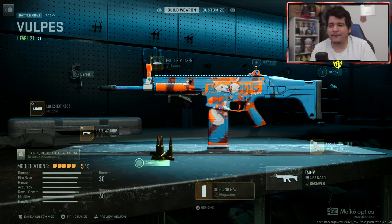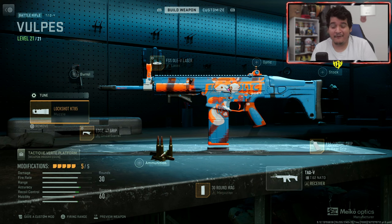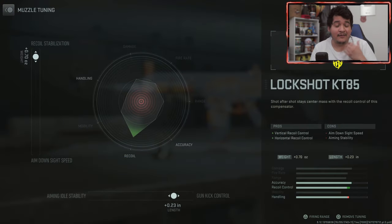There you have it — the five best attachments for the TAC-V in Modern Warfare 2 Season 2. However, you can make this class even better through tuning. For the Lockshot KT-85 muzzle: the left slider is recoil stabilization at 0.70 ounces weight, maximizing recoil stabilization without losing much ADS speed. At this optimal slider number, you're keeping the advantage while minimizing the con. The bottom slider is gun kick control at 0.23 inches length, maximizing control for better accuracy across range without losing much aiming idle stability.